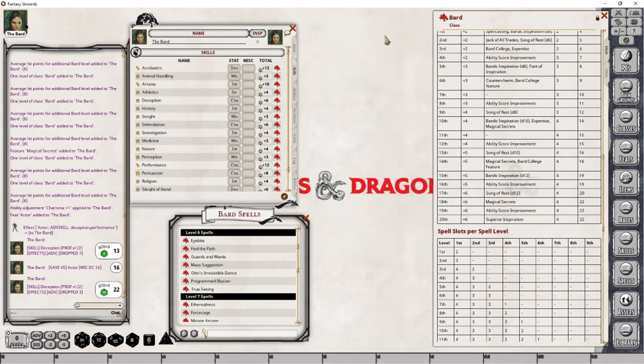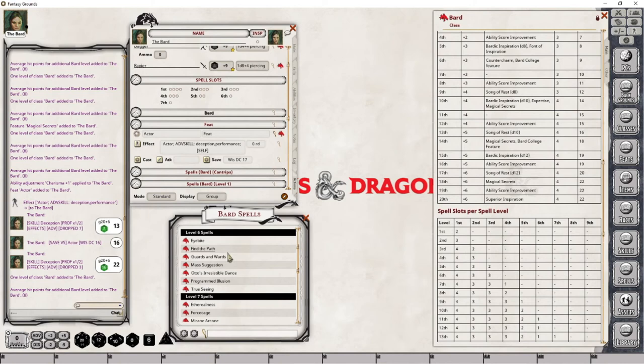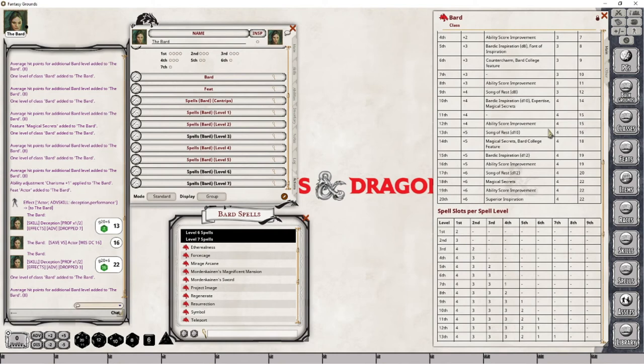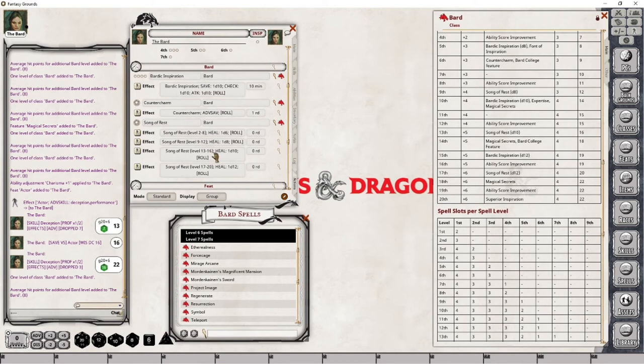At level 13, we are gaining an increase in our Song of Rest hit die roll, as well as an increase in our known spells. We're also gaining access to level 7 spells. I'm going to drop this spell into place. For Song of Rest, we don't need to make an adjustment because we've already got everything in place — we already have levels 13 to 16 set up. So for this level, we are done.